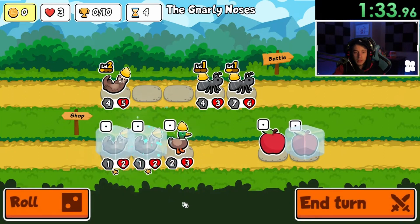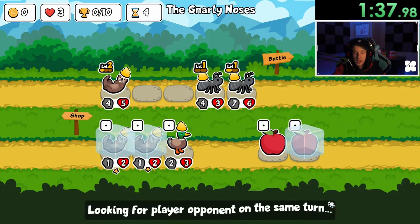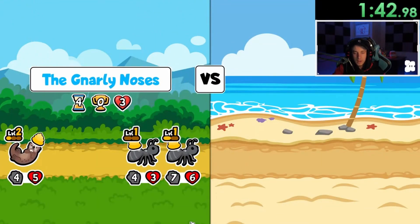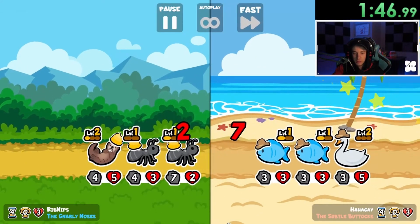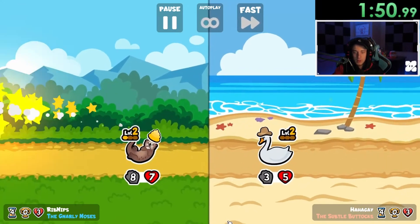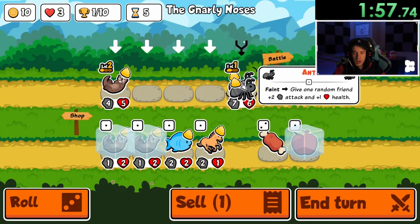Okay, we have a level three otter next run. What we're going to do is level up the ant, see what we get, and then level up the otter. Hopefully we get something good — that's our goal. Looks like we will finally win one. Round four, we finally win our first one. That's pretty good. We're going to level up our ant.